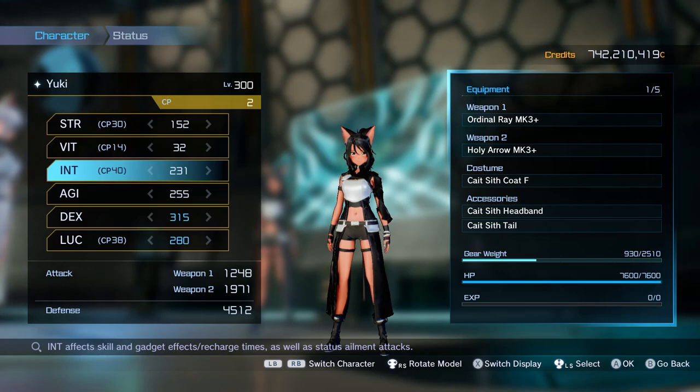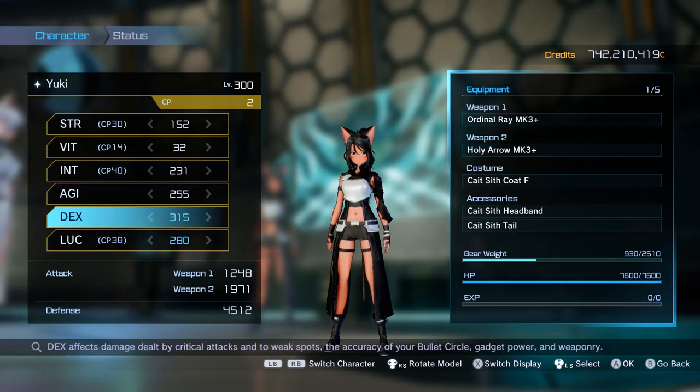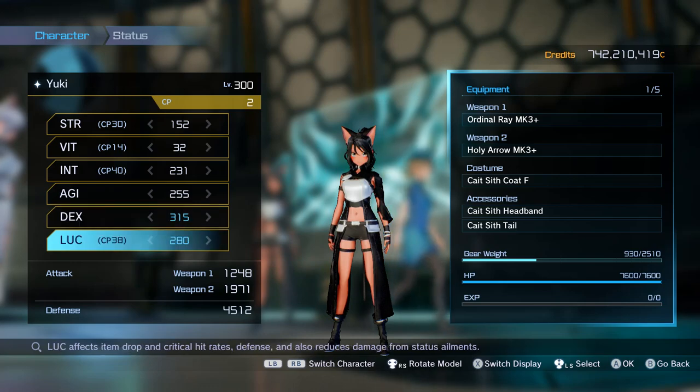Then we have the intelligence: 231. That's for the buffs, especially for the defense field that needs 231 intelligence. So always keep your intelligence at 231. Then we have max agility for the defense and for the speed. And we have max dex for the critical damage, also for the weak spot damage — one of the most important stats in this game. Then we put the rest in luck. While this weapon is a crit weapon, so we want as much luck as possible.